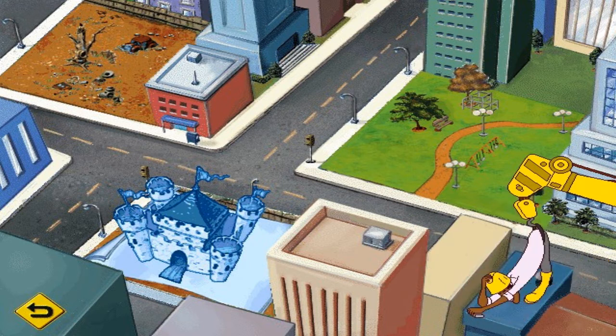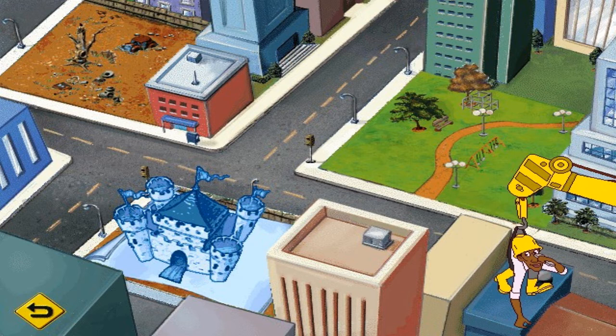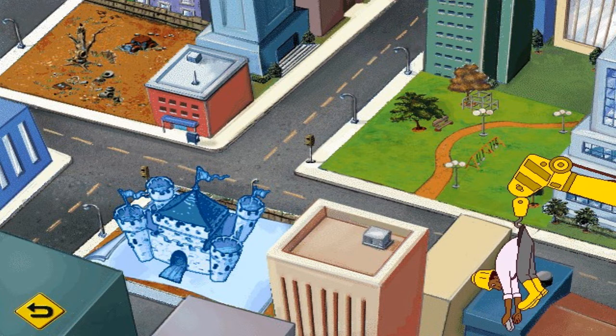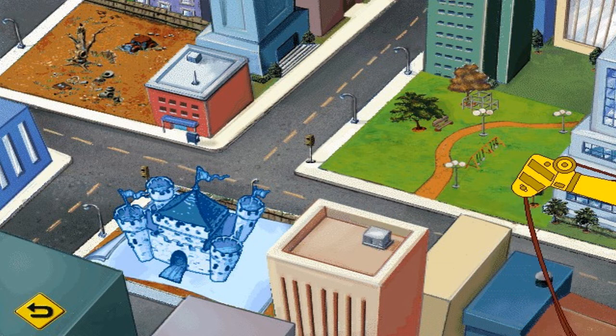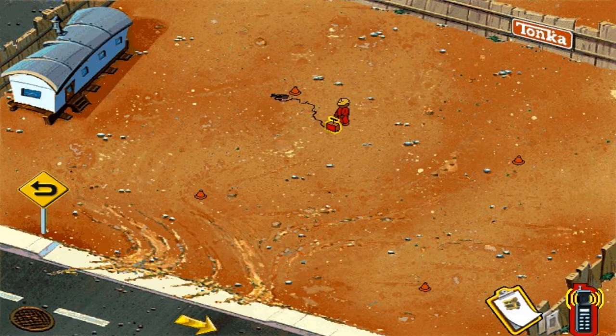Still here, Builder. Click on another site, then we'll choose a project from the city blueprint. If you're looking for Joe, hit the go-back sign to head for the main map. Alright, let's head back to the castle blueprint area. I bid thee pleasant salutations, kind builder — Tonka Castle awaits your assistance. Let's blow something.